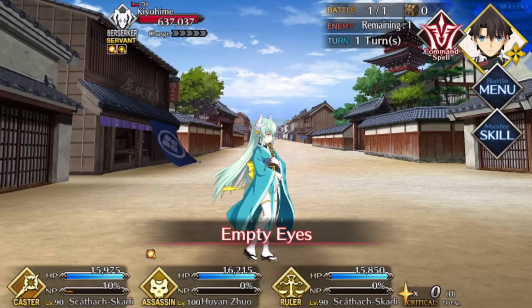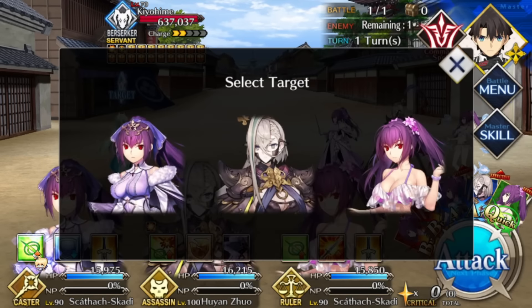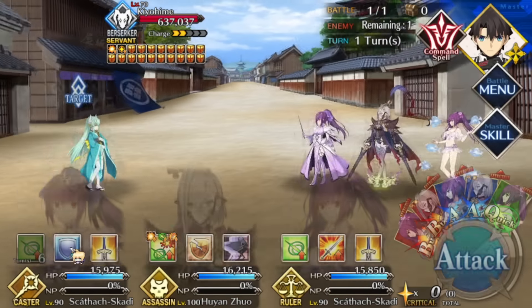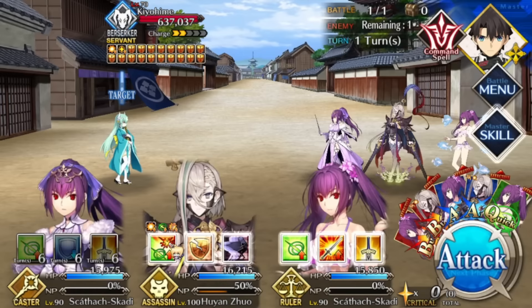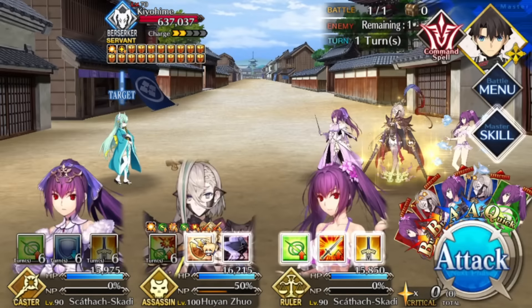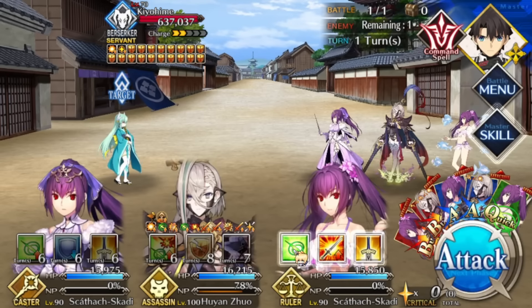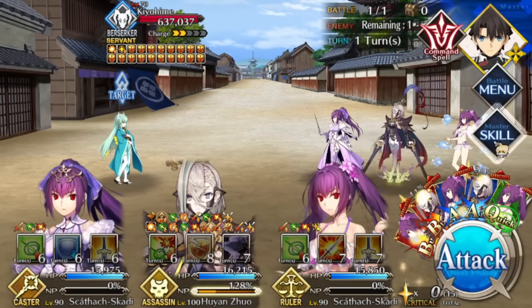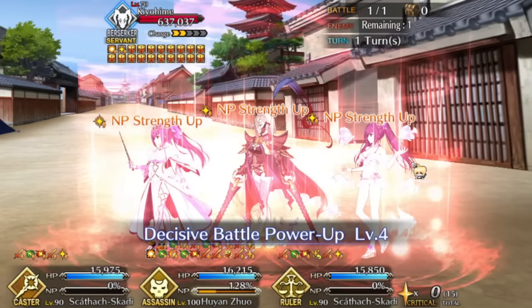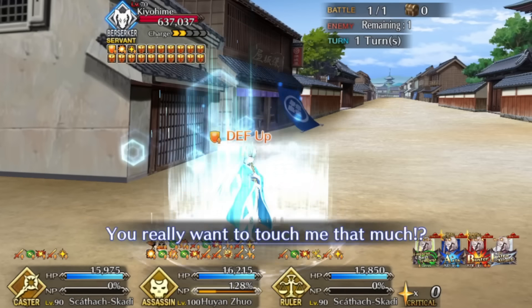Ideally you want to consistently three-turn, but if you can only four-turn and need someone like Skadi/Hawk to take out Super Orion and crit down Arash, that's perfectly fine. Vitra is also worth looking at because she gives the entire party anti-divinity, so if you want to use your single-target on waves two and three she provides that extra damage. Vitra also refunds NP every single turn, so she regenerates her NP over the course of waves one and two.